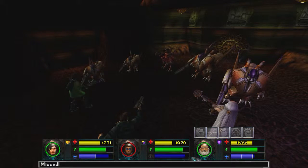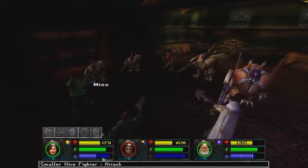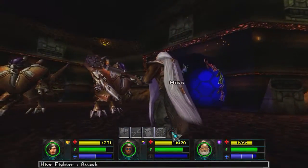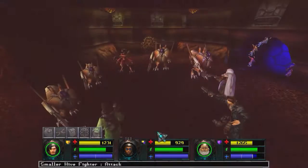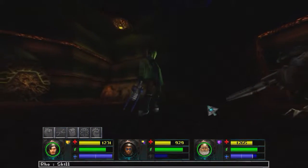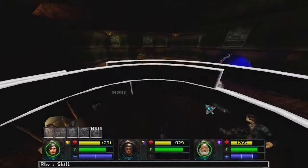Boots and Grumpo seem to charge their special a lot quicker though. Is it because they have an extra bar? Might be. Or maybe it's due to their stats. I'm not sure if there's a stat that governs the speed that they get their special. And everyone's dead.